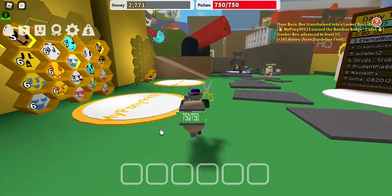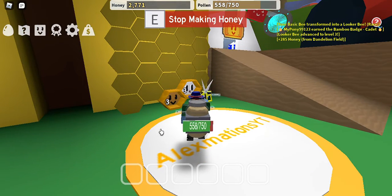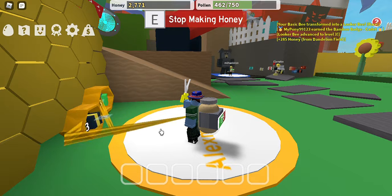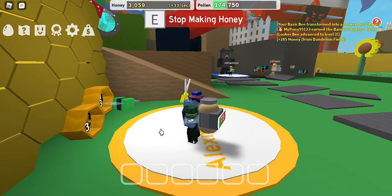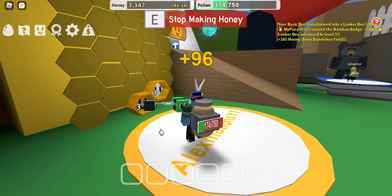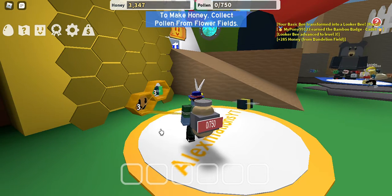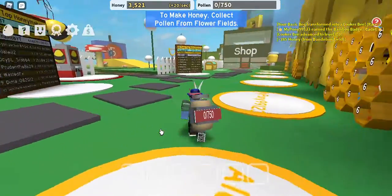Now we've got a full hive, we've got a full jar. The bees make honey — it's a bit like a swirly little whirlpool. And when they've finished, they should come back out of their hives. Maybe next we will talk to the black bear to see what he has in store.